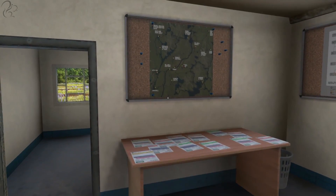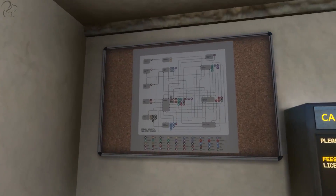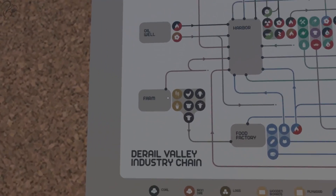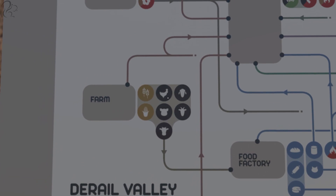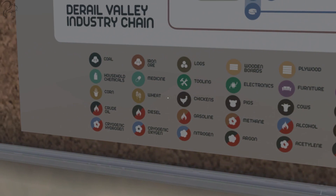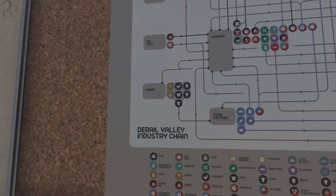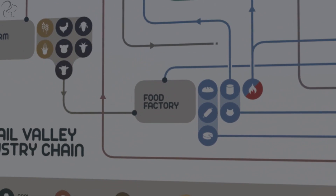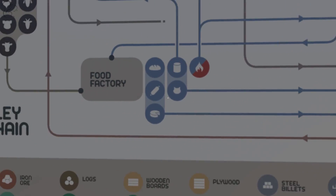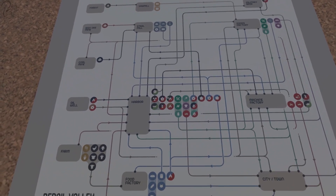So this is the station office. If you go into one of these things, you'll see there's a map — what we just saw here. There's a bunch of jobs on the table, which we'll look at in a second. There's also the Derail Valley industry chain. This shows you how goods flow across the map. So for example, the farm, which generates all these icons here — like livestock icons — goats, sheep, cows, pigs, chickens, wheat, corn. So the farm is a producer of goods. It doesn't accept goods, it just outputs stuff. That will go to, for example, a food factory, which will turn stuff into various goods like bread, meat products, dairy products. They will go off to a city or a town. You can see there's basically the basis here for an industrial chain.